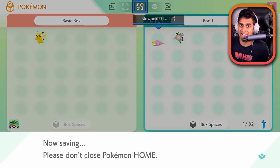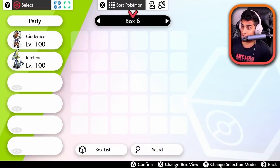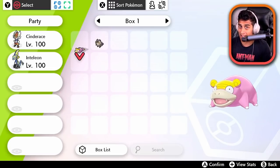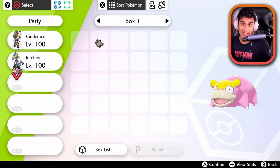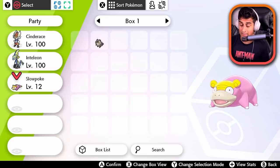After that, I go ahead and quit, save and exit. I go back in my game under my name this time. I then go to my boxes, and it should be right over here — let's go ahead and take a look — box one, and boom! The Slowpoke that I got from my other account, aka my wife's account, is now in my party. The same concept applies that you can do the same with getting another Urshifu in the game.